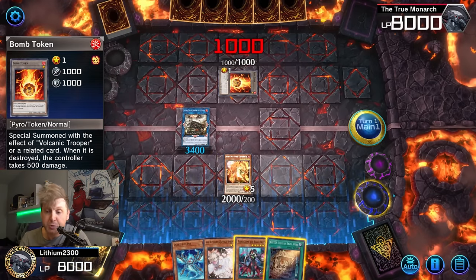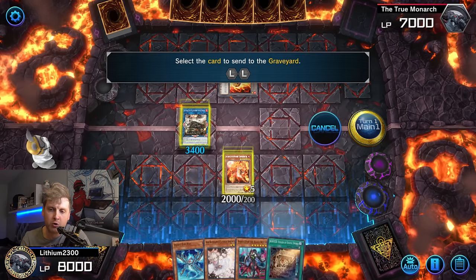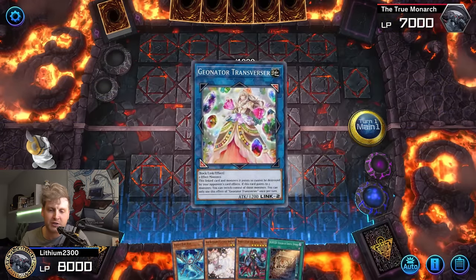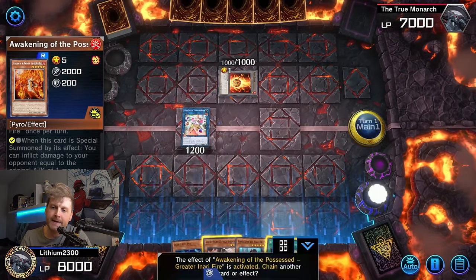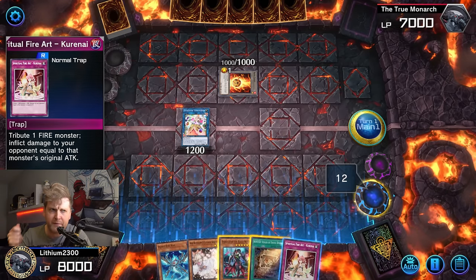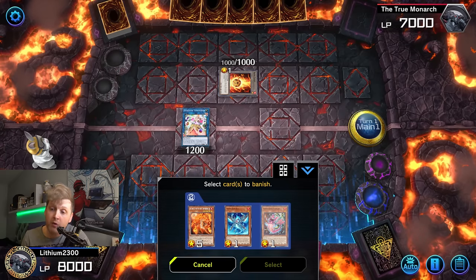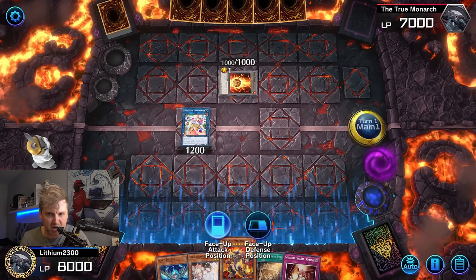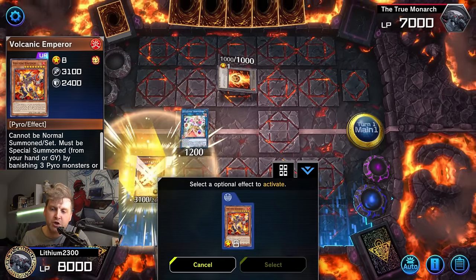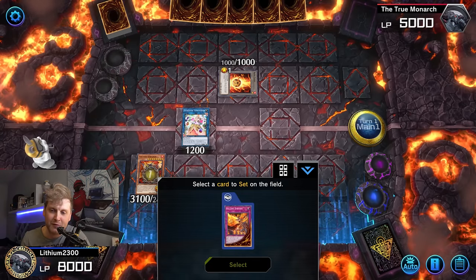When Inari is summoned you can search its burn card. Eventually get rid of Inari to go for a link summon — keep in mind monster zones are crucial here to go for Transversor. Transversor is always involved in shady FTKs. When Inari Fire is sent to the graveyard, you can search Spiritual Fire Art, which is basically a Ring of Destruction, giving you extra burn damage.